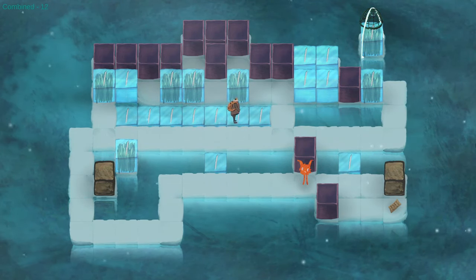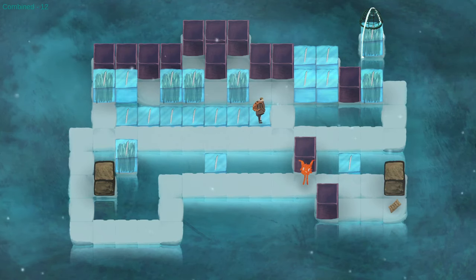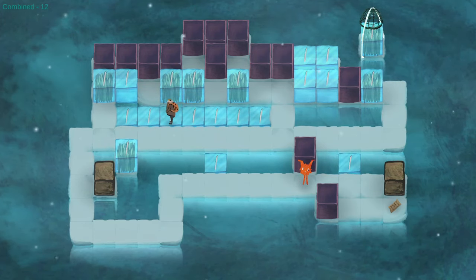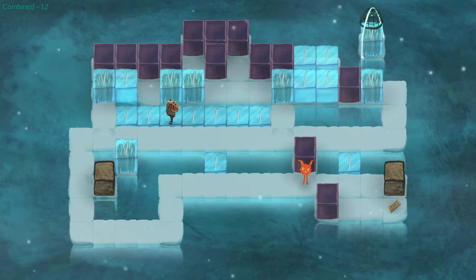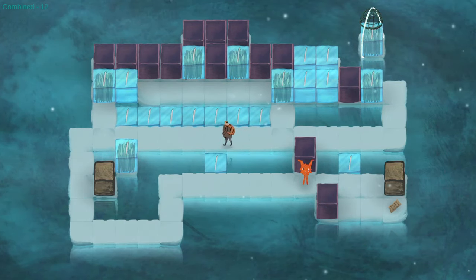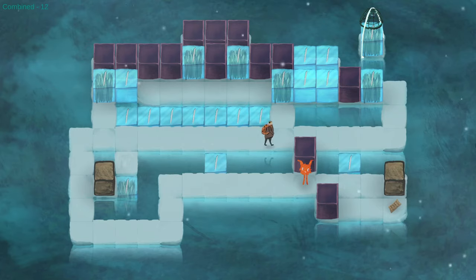Oh, I got an idea. It doesn't work. I thought I had an idea - push into... No. No. My idea was really nothing. But then what's happening here? I now cannot make any other state changes to the puzzle without scaring the creature.